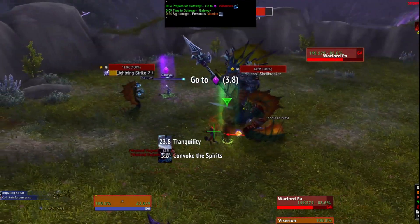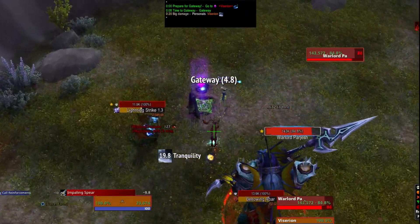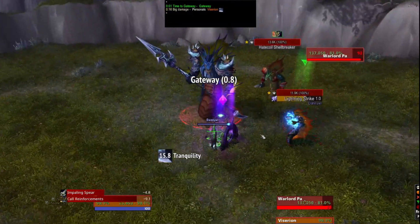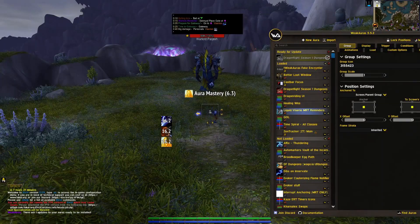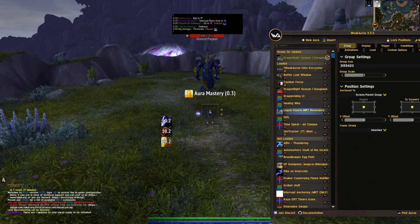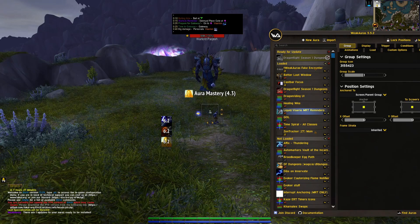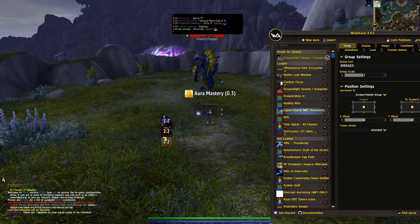Then he casts his gateway so it's ready for when everyone else comes to purple, and then everyone has their warning to gateway together. That was an example of how you can use this tool as a way to help or replace the raid leader. Pretty much only the imagination is the limit here — you can use this very excessively or sparingly, but it's something that every raid team should be able to find some use for.